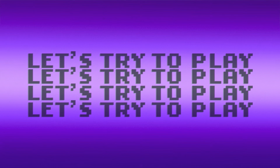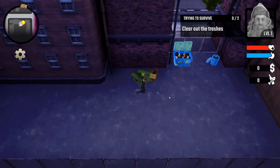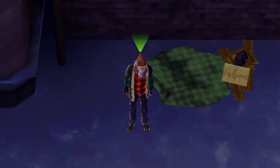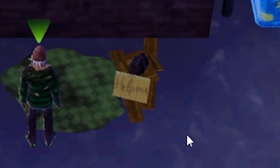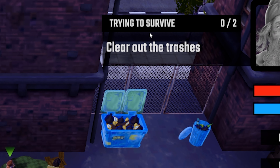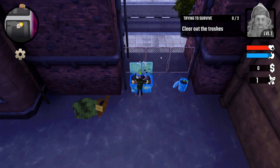Welcome back to Let's Try to Play, and today we're gonna be playing some Bum Ben. If I sound a little bit off today, it's because I am sick, but we push through. This is our little Bum Ben down here — he's homeless, there's a little sign that says 'help me.' So we're gonna do everything in our power to help him. Quest number one is to clear out the trash — and yep, that's this.